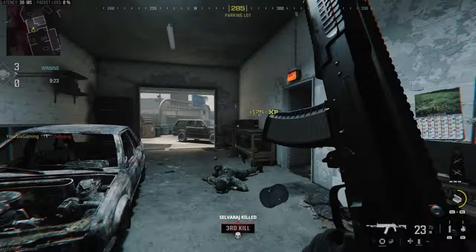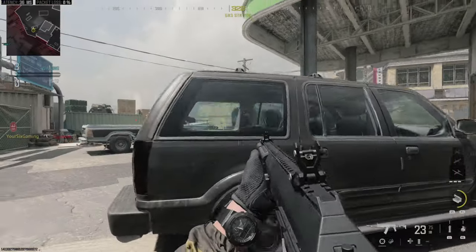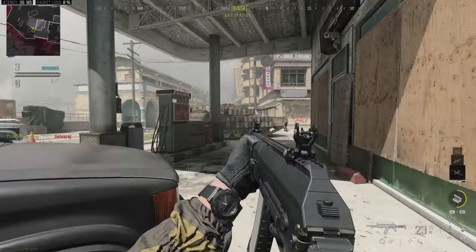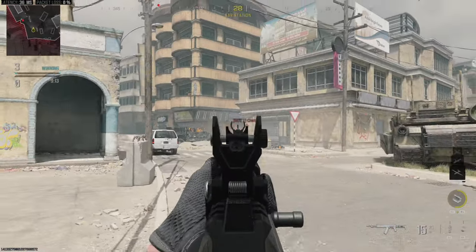And this is very easy to do. In the bottom right side of the screen, you can see how many kills you actually need to get to unlock your killstreak. So I have three kills, and I just need one more, and then I'll unlock my UAV.